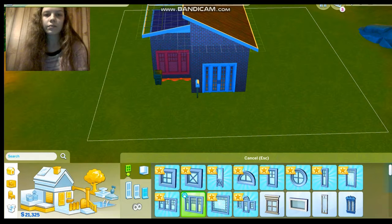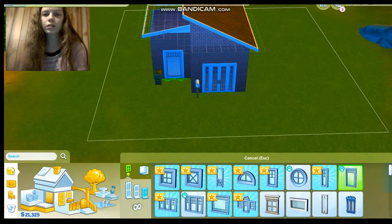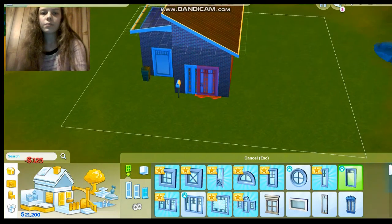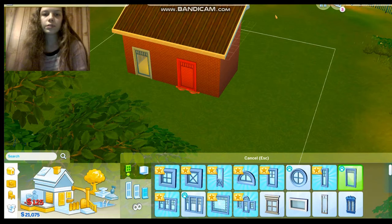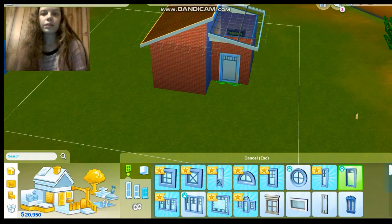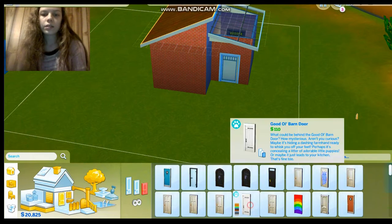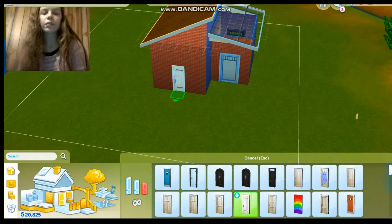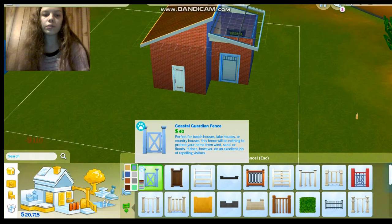We probably need some windows, and there are probably new windows — yeah, very cute windows too, I like these. I don't know what style I want to do, but I think I like these. Okay, we need a few here so it's not dark in the house. We don't want a dark house, we want it bright and beautiful. And we need like a little back door too — I like that little horn door, so that could be like the back door.